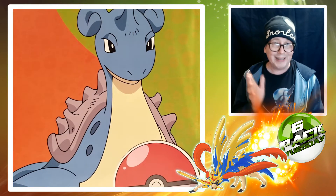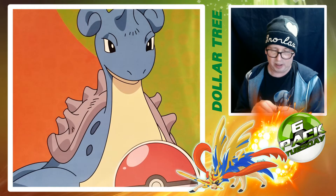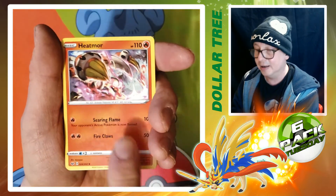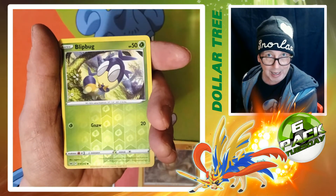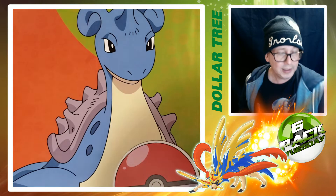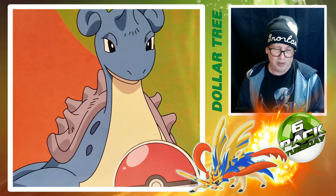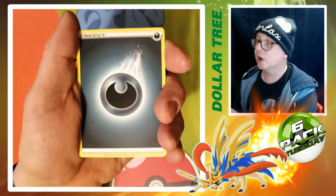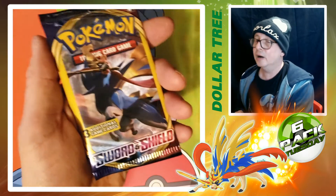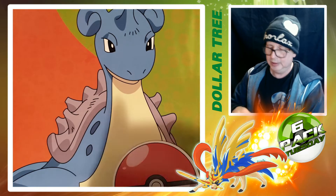On today's Six Pack Tuesday we are opening up six packs of Sword and Shield from the Dollar Tree. There's no code card, only three cards per pack. Let's get something good because Burning Shadows wasn't good. Not bad — that's a nice looking card. I'll show you one more. Snorlax, you can bring me some luck! Come on, let's get something good — I expect maybe one cool card if we're lucky. Dark energy — don't like getting energies — but Yamper and a Boltund, not bad.